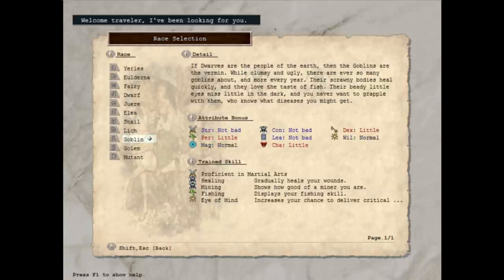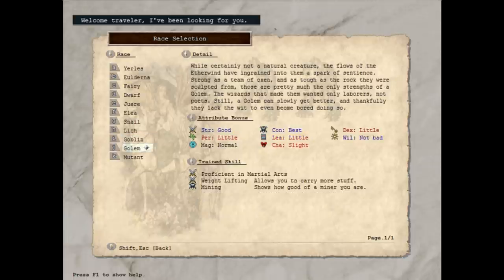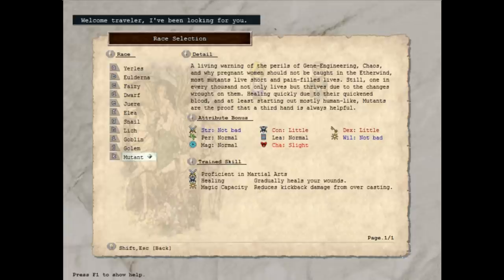Goblins are pretty weak all around. There isn't anything that really makes them an outstanding character you gotta try — they do have their specialties, but what they offer isn't anything that's going to be impressive to a new player. For now, I say just ignore goblins. Golems are extremely tanky characters with high physical melee power and very high health and defense, but they suffer in pretty much every other area and they're very slow-moving — not recommended to a new player. Then there are Mutants. They're fairly ordinary at first glance. Their big gimmick is that they grow extra limbs over time as they level up, gaining extra equipment slots. It's a neat, sort of gimmicky race to pick, but for now you probably don't want to play a mutant.